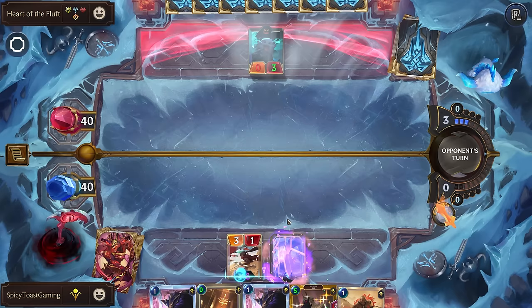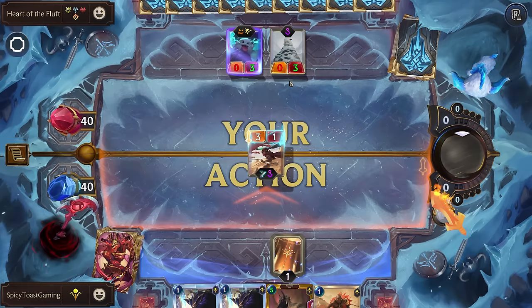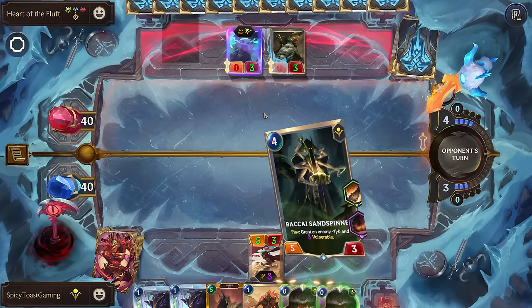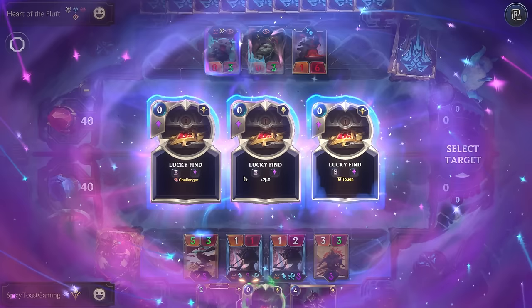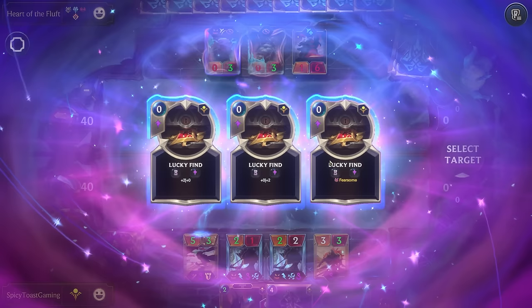Yeah, we'd like to get some vulnerable units. Situations like this, the decrease in the enemy power - very nice against these swarmier decks. So we're trying to get our Reapers on the board so they can buff up from the Lucky Finds. Also, all of these just helping buff up our Nasus. Now, we'll actually go for the Tough - we don't want Nasus to kill that one. Let's just go for some more damage.